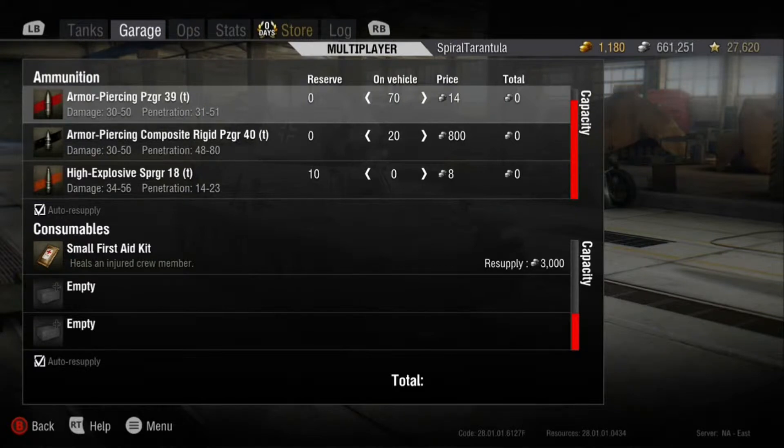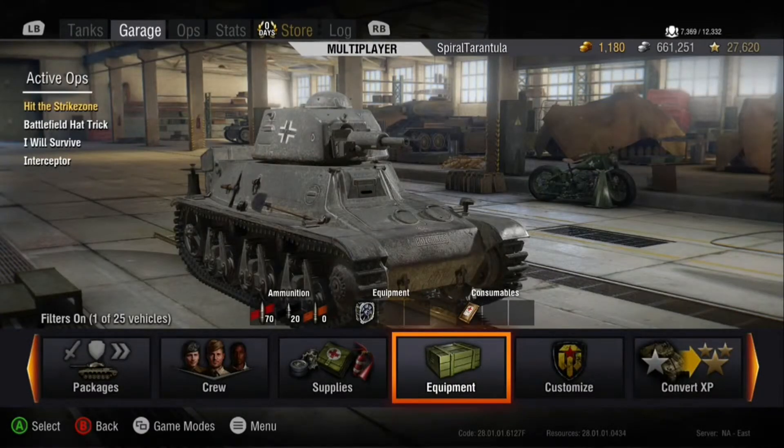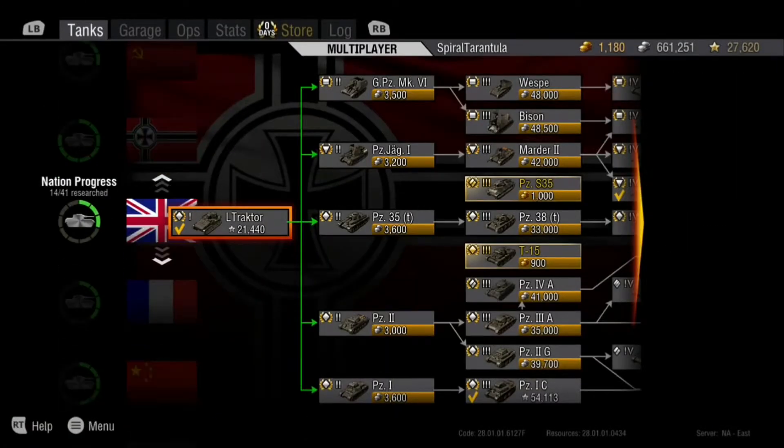Supply-wise, you'll notice I only have a small first aid kit. You don't want to spend a whole lot of extra money on this thing because you will lose a lot of silver, and you won't get very much silver anyway since this thing only plays in Tier 2 and Tier 3 matches. The reason I only have a first aid kit is because there are only two crew members — the commander and the driver. The driver gets knocked out a lot. Equipment-wise, I only put a ventilation system on there just to increase the crew's capabilities a little bit, but I wouldn't recommend putting any other equipment on it. It's too expensive.